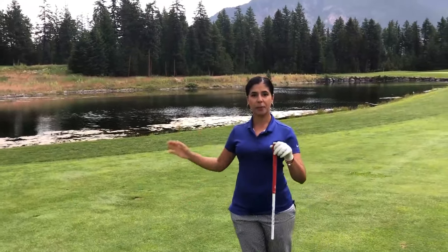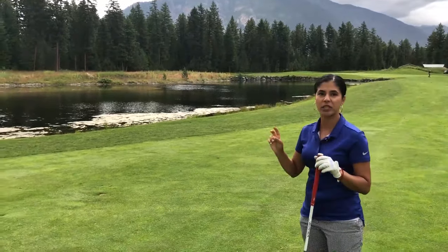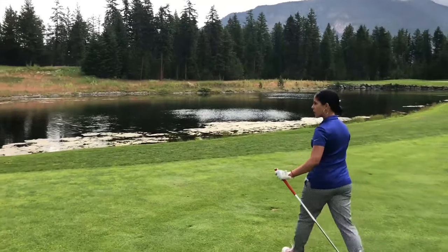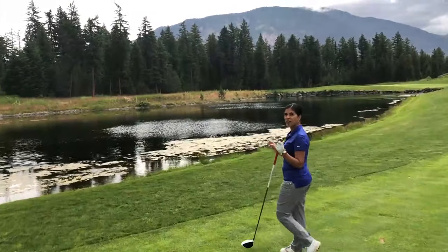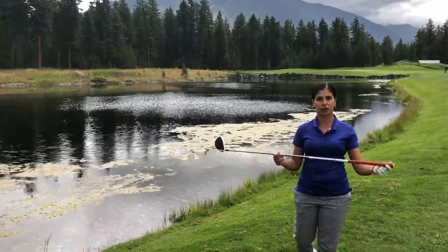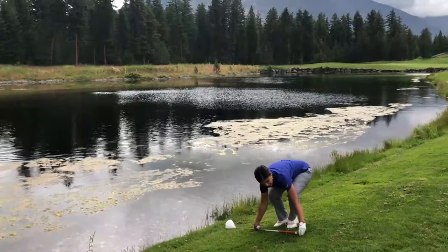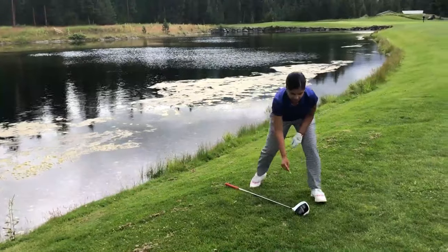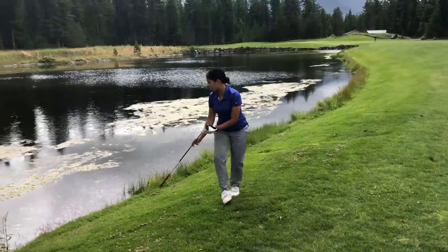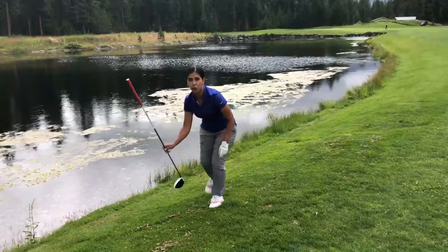So we're by the lake. We're going to pretend that my ball went in from this direction. It doesn't matter if it went further up ahead, but it matters on the point of entry. So if we make a straight line and pretend my ball went in this way — how do we drop our ball? We walk all the way up to the lake to where we think our point of entry was. You take the longest club you have in your bag, which is your driver. You make it two club lengths away. Here's one — I put a tee down. Here is another club length — I put a tee down. You never want to go with your club lengths closer to the hole. You always go away from the hole, either laterally or back towards the tee box.